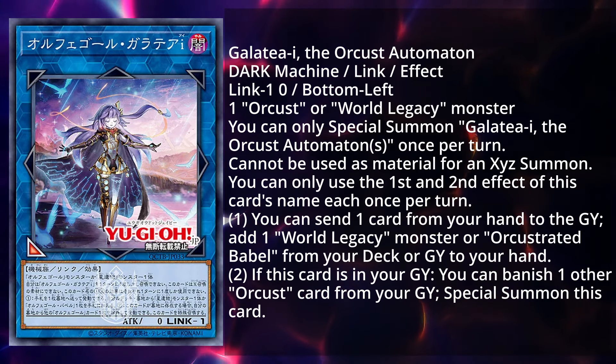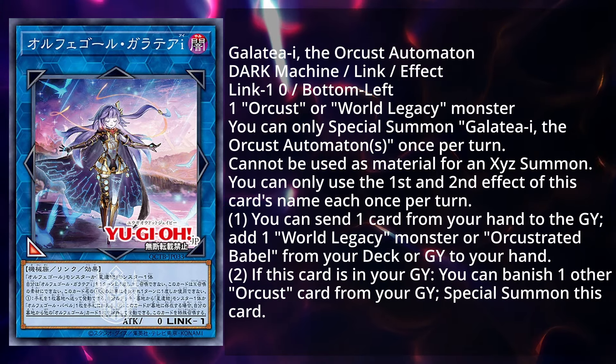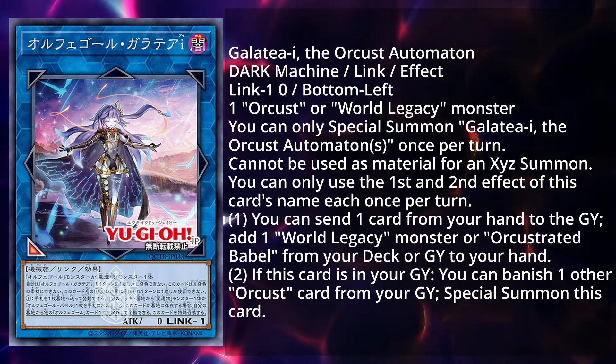So not only is it a free link material, it's two free link materials, and it can search out any of your World Legacy monsters or Babble. You're literally only going to be searching out Babble or World Legacy World Crown.